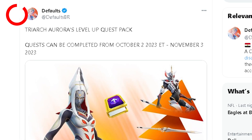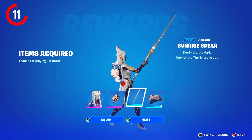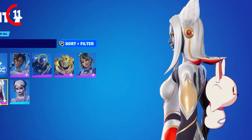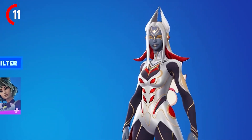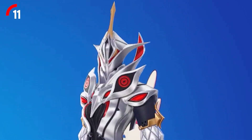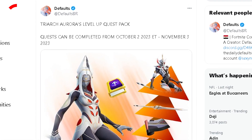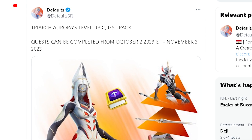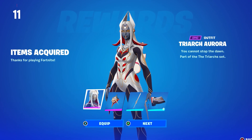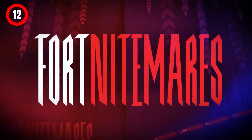The new Season 4 Level Up Quest Pack has been leaked and will be called Triarch Aurora. She comes with the Dawn Agus back bling, the Sunrise Spear pickaxe, the Blazing Dawn wrap, and an edit style unlocked after completing all 28 quests. You'll be able to get it on October 23rd, with the full pack releasing October 2nd.